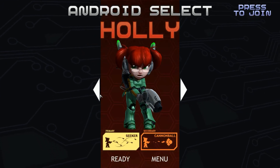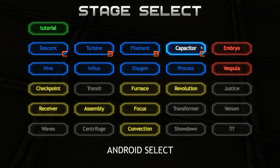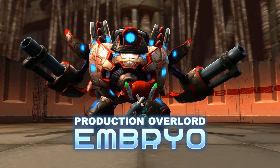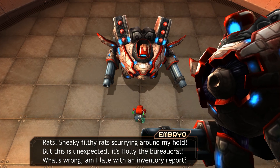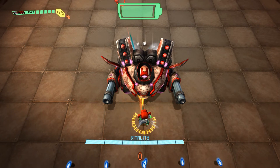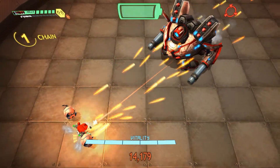I'm gonna try Holly and see how she does on this next level here. Why not give them all a shot. Embryo — let's see what this is. I have a feeling this may or may not go well. Bureaucrat. There is no escape. Let's try your cannonball. Nice, I like that.